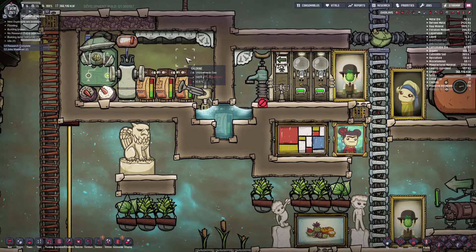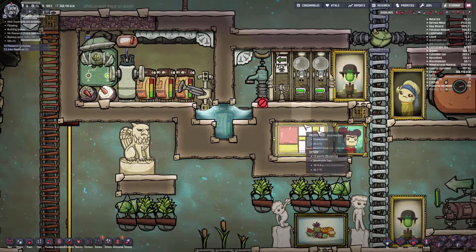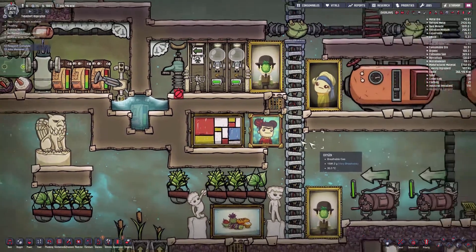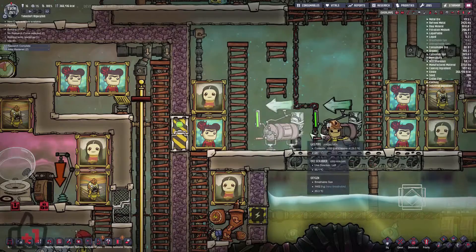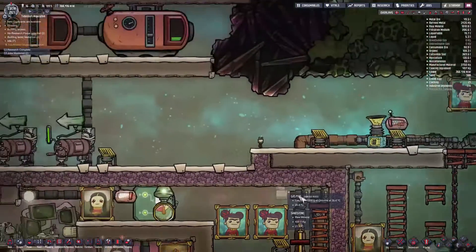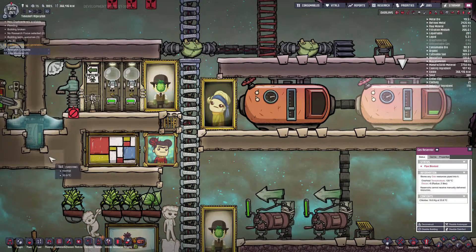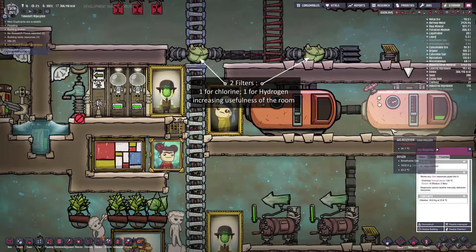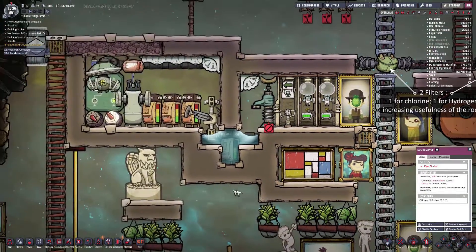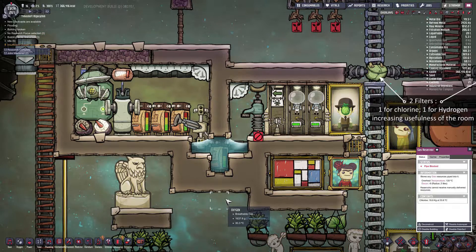It's not a huge amount, but it has been proving of use for the two ore scrubbers I have here, and the other two ore scrubbers I have here. I have a reservoir connected in from this room, and that seems to be slowly filling up, so the 1.44 kilograms seems to be not too bad.